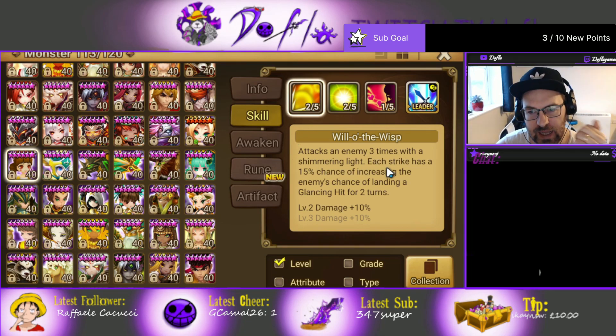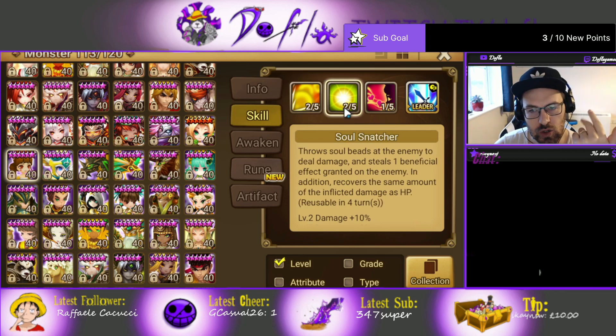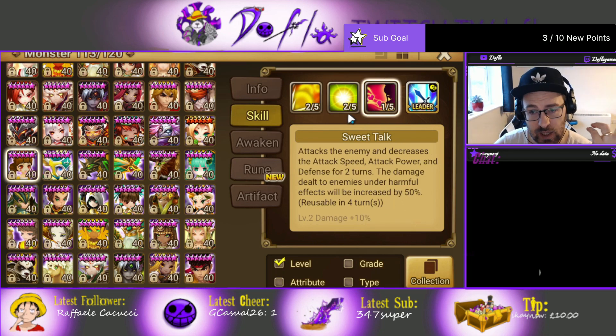Skill 1 attacks the enemy three times with a shimmer light. Each strike has a 15% chance of increasing the enemy's chance of landing a glancing hit, which would protect you from the giant a little bit — although you should have Lauren in the team which is free to play so you should be protected anyway. Skill 2 throws soul beads at the enemy to deal damage and steal one beneficial effect granted on the enemy, so she doesn't only strip, she actually steals. Recover the same amount of dealt damage as HP — self-sustain as well.